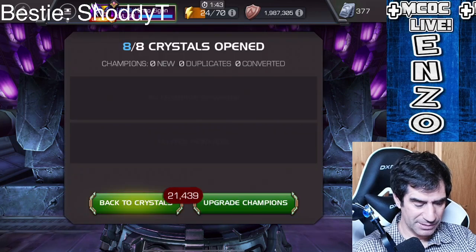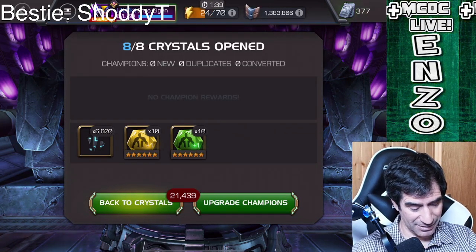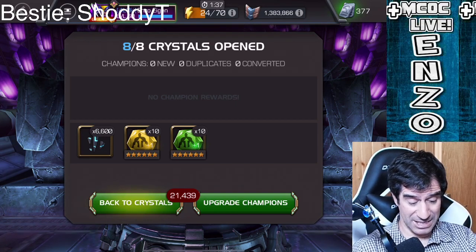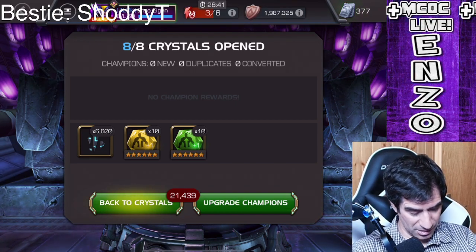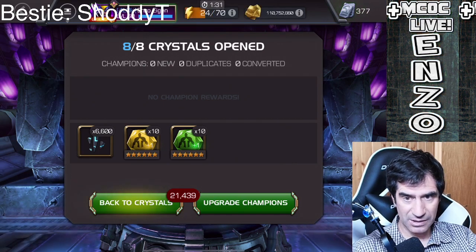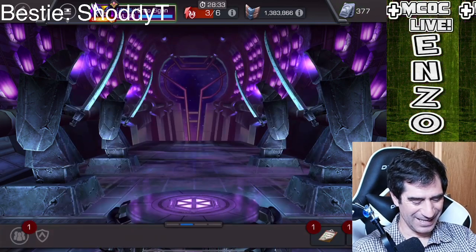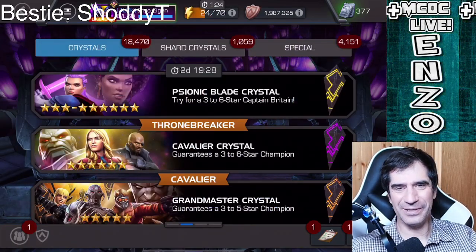Open eight — please, please. No awakening gem. 6,600 shards is not bad though. And I'll take 10 six star six stones — that's awesome, that's really, really good. And the science one always takes six star six stones. Nice.